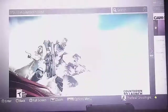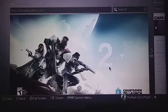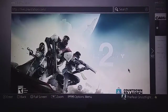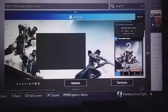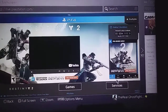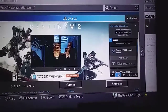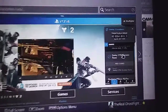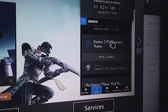What you're going to then do is come over here. Once it loads up — it takes a few minutes — now it comes up. As you can see, you go down here where it says quest, hit X on quest, and as you can see I can claim prize. See the dynamic thing — that's how I was able to get that awesome backsplash dynamic theme.